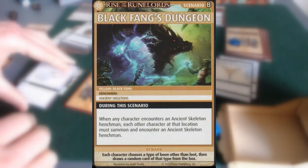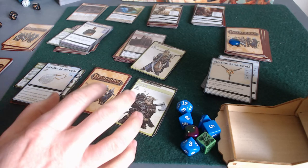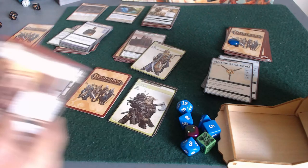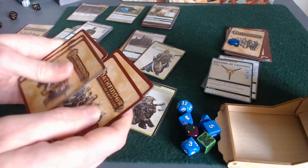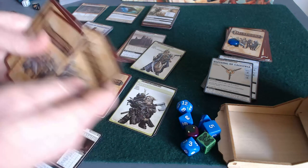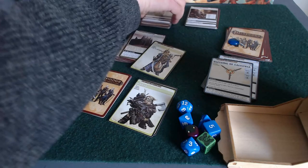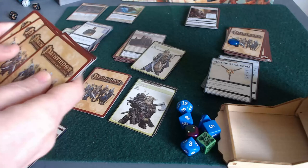Harsk has just encountered the villain and managed to run it off into either the Desecrated Vault or the Shrine to Lamashtu. I just remembered I have not actually shuffled these decks, which could be very dangerous because whenever I go to these places, I want to make sure we're surprised by what's in them and that I haven't just set the villain down at the top of the decks to encounter automatically.